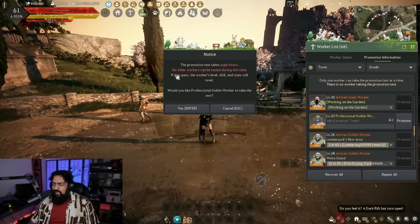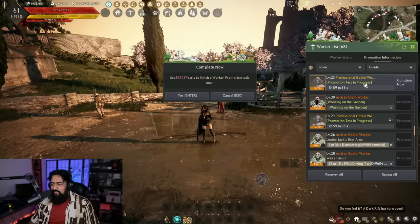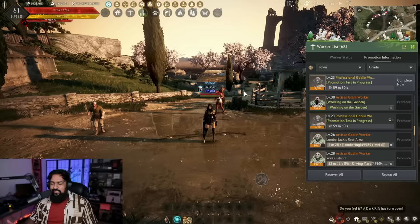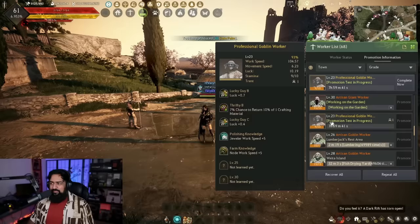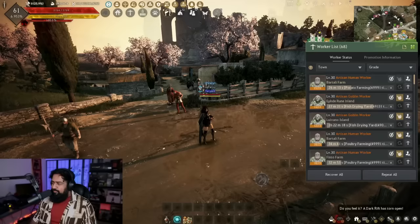This worker is level 23 — hit 'Promote' and it says it'll take eight hours to complete the test. You can pay 290 pearls to complete it now, but I don't recommend it. This is a passive journey — there's really no point in rushing it. Just passively play the game, see which workers are in a good position to get promoted, and let them run through.